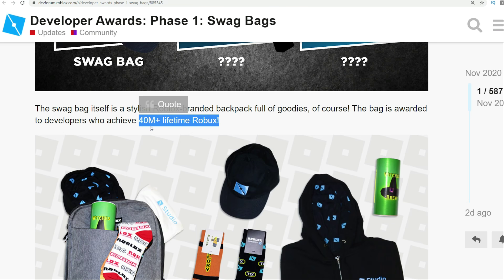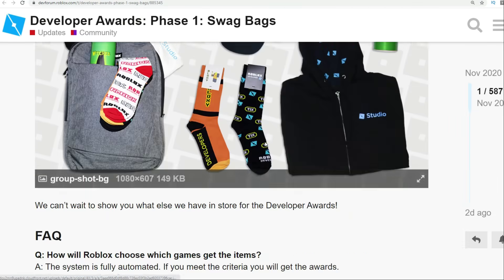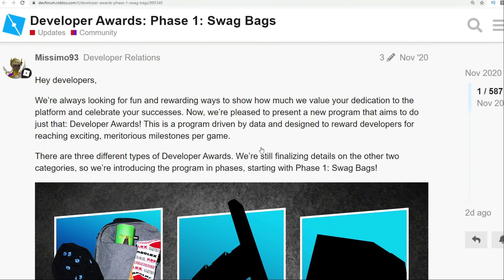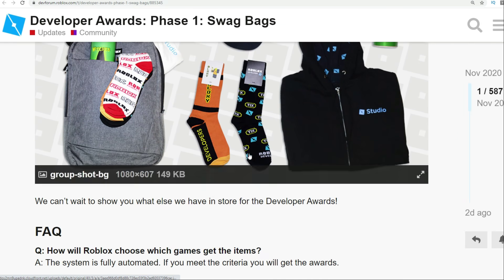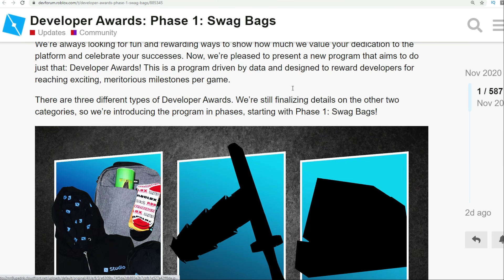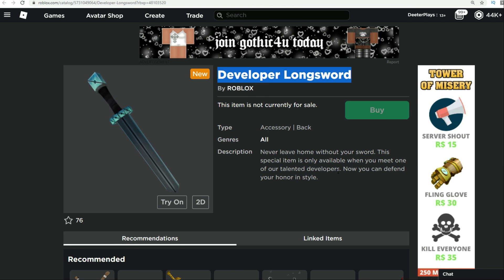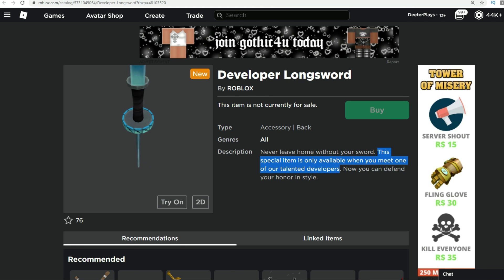For developers to do that, they have to achieve 40 million plus lifetime Robux, so they have to earn that much Robux on the platform through their games and whatever they create. I'll put the link to this in the description if you guys are curious about all the details. I'm thinking they're going to get a backpack with some socks, a little witch's brew, a hat, and some little scratchable things that people can give away — maybe a pack of 20. Basically, what you're going to need to do is meet a developer in real life and get one of those codes to scratch to get this Developer Longsword. That is going to be a pretty cool, highly sought-after item. The next number is 7.